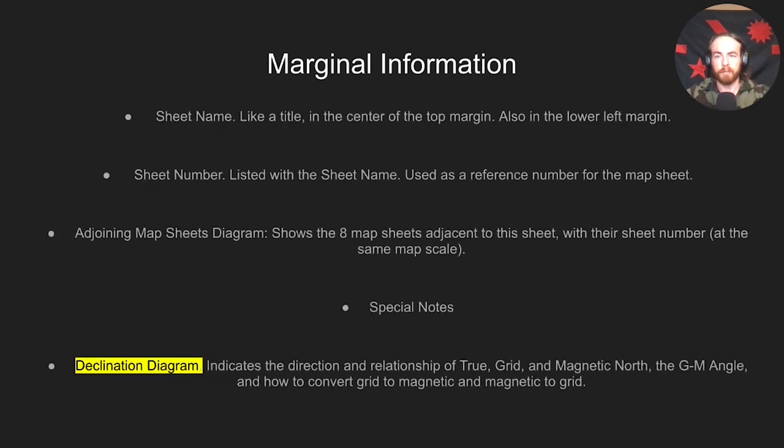First you've got the sheet name — the title at the top center margin or in the lower left — along with the sheet number. This is mostly reference material so you're able to find adjoining map sheets using the adjoining map sheets diagram. It'll show the eight different sheets and their sheet names and numbers adjacent to that sheet, so you can hunt down an adjacent map if your AO is in the middle of those two maps. The declination diagram is probably the most important thing on the map sheet — it indicates the direction and relation of true, grid, and magnetic north, also known as the GM angle, and how to convert grid to magnetic and magnetic to grid.